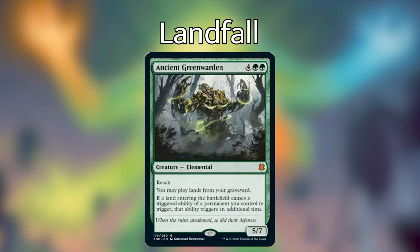Ancient Greenwarden is an elemental creature costing four and two green, a 5/7 with reach. You may play lands from your graveyard. If a land entering the battlefield causes a triggered ability of a permanent you control to trigger, that ability triggers an additional time. So you get double landfall and a Crucible of Worlds on this beefy creature — what a unit. This is definitely one of the most relevant cards for landfall. You can think of him as having the landfall abilities of everything — like a Panharmonicon specifically for landfall triggers. If you're building a landfall deck, you need Ancient Greenwarden. That's the bottom line.